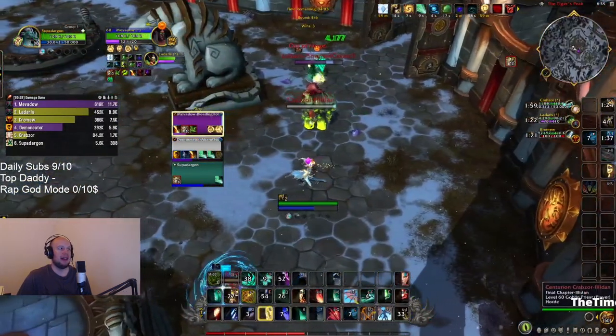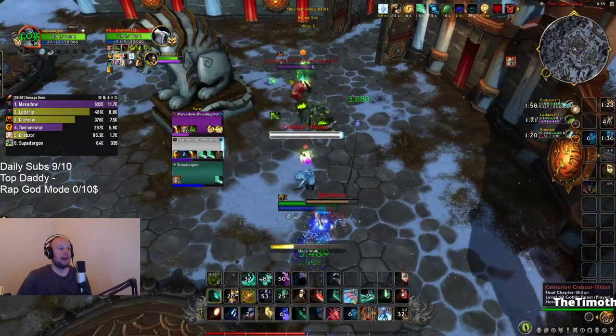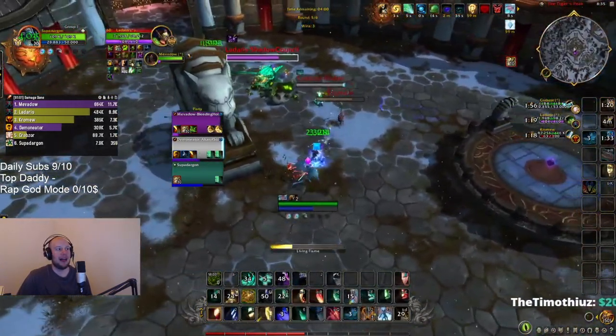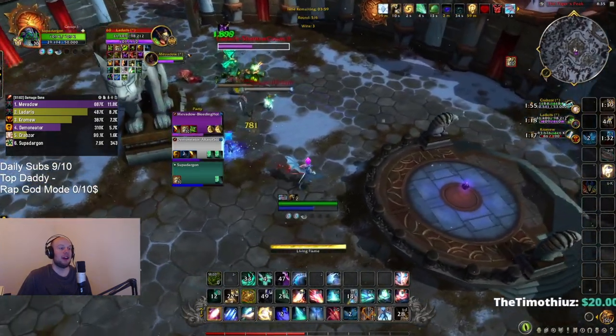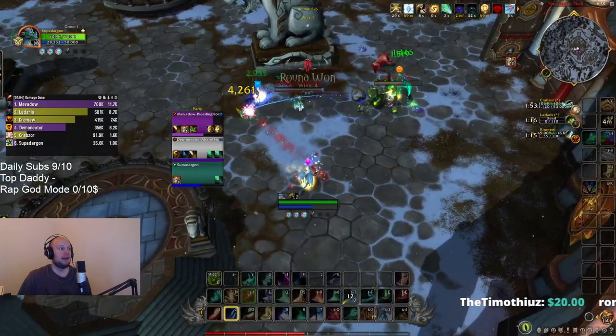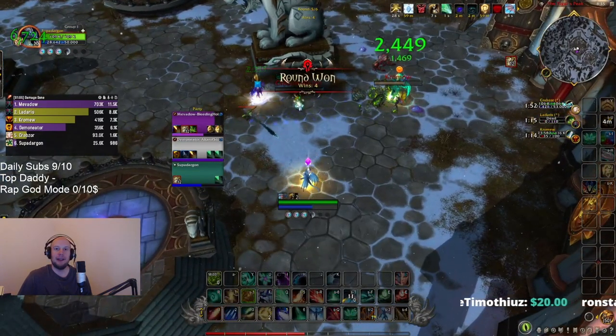Sometimes repositioning an ally isn't going to be great. Here it was good because our Demon Hunter stunned the enemy and they couldn't instantly get back, but it's not very hard to get back to a Shadow Priest. Moving a Shadow Priest up the Z-axis is generally better. But now we're getting offensive — we slept the healer, cast some Living Flames, and we net out the kill.